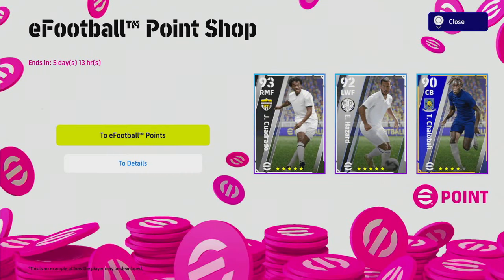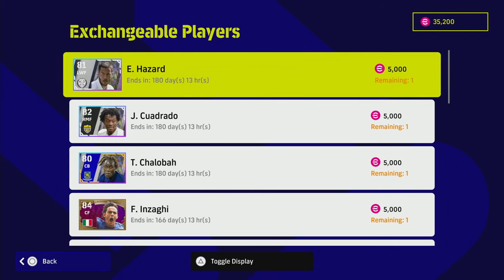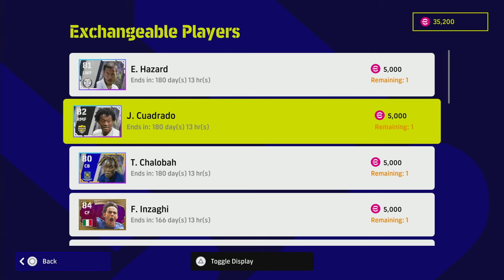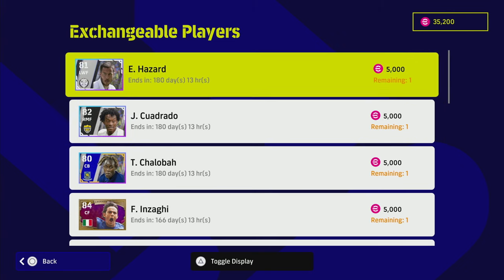Welcome back to our last player review for the v2.4 players. This is a player review for the v2.4 players added to the eFootball point shop. A lot of people have been asking about these three new players, and obviously people probably have a lot of eFootball points left to spend. We've got Hazard, Cuadrado, and Chalaba.